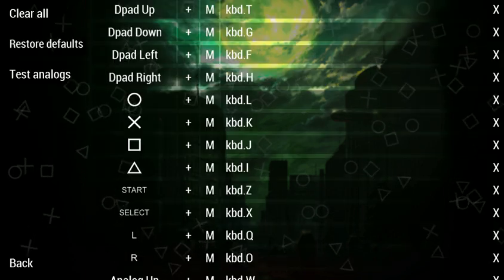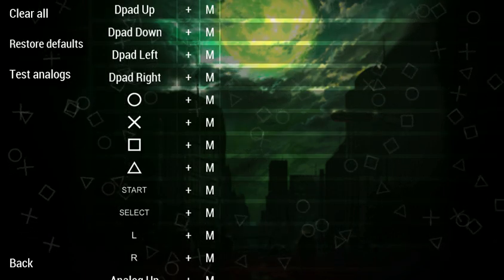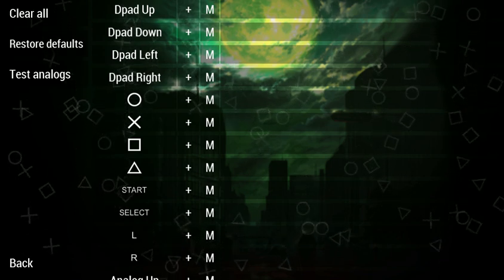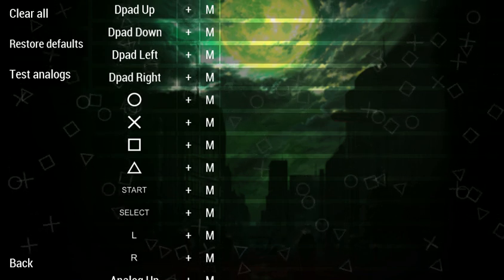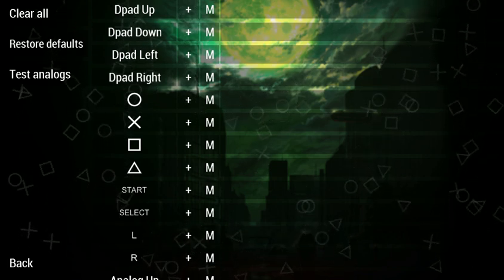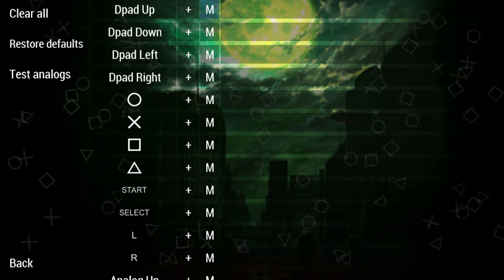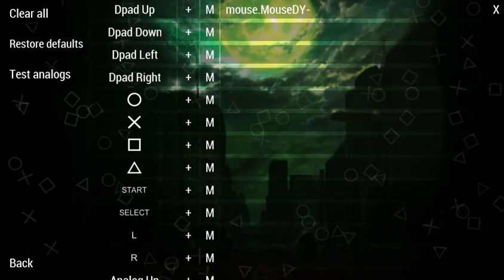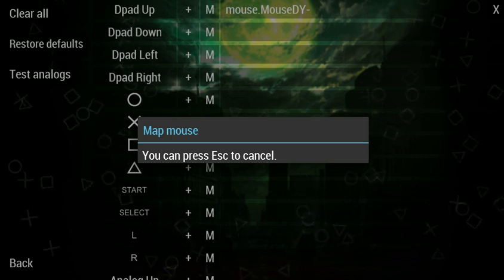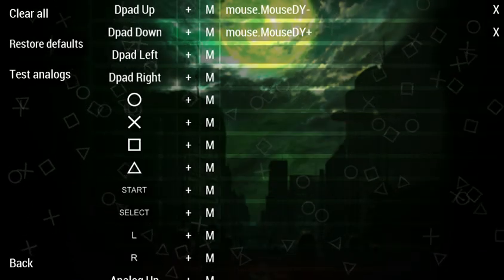Then you're going to want to go into Control Mapping — just ignore that I cleared it all. You're going to see this M here. Now, a lot of people just bind these to the buttons right here, but I personally bind these to the D-pad. So what you do is click this M, then Map Mouse, and move your mouse in the direction you're going.